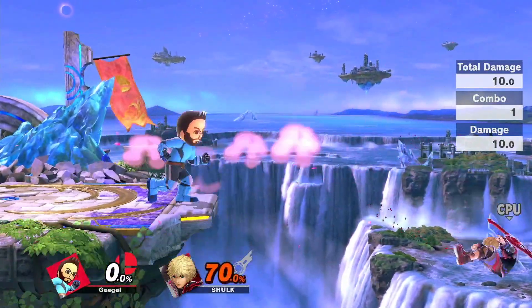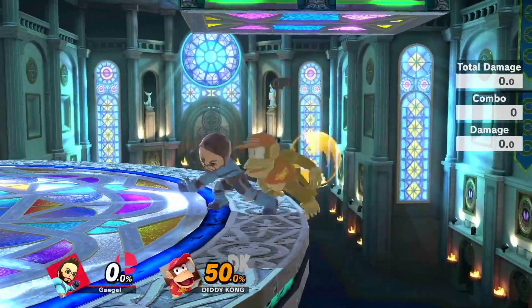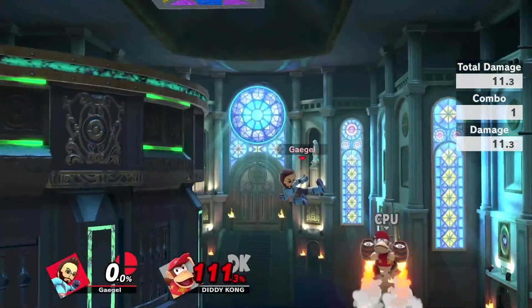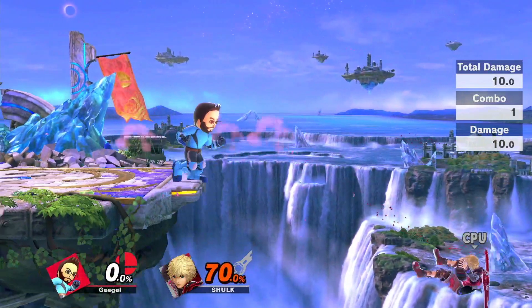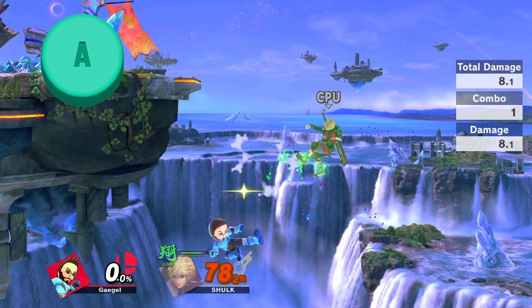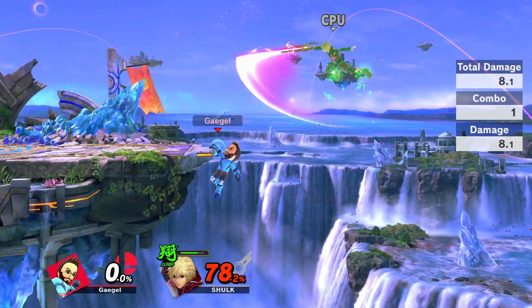Ledge Slip Nair is long-lasting and can cover pretty much any linear recovery from below. This is especially true on stages like Kalos, which prevent recoveries from under the ledge, and also offer you some additional safety in the form of a wall jump. To do a Ledge Slip Nair, walk up to ledge, crouch by holding down, and then slowly roll your control stick to the side. As soon as you're airborne, input attack, and you'll be performing a non-fastfall nair as close to the stage as possible.